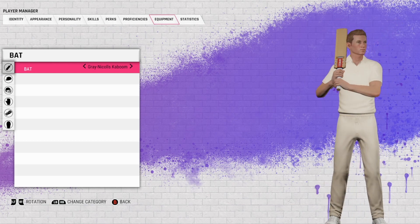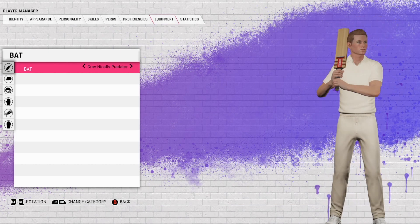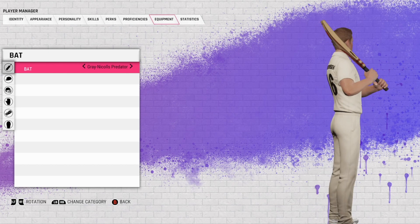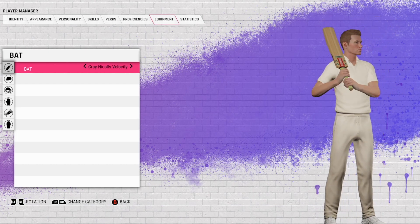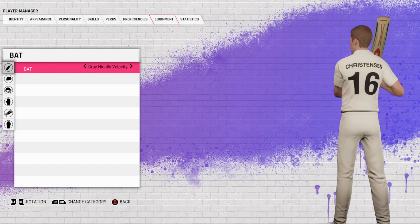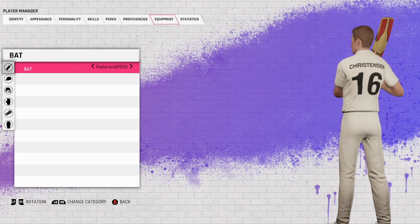The Gray Nicolls Atomic — nice. The Gray Nicolls Kaboom — one of Warner's favorites before he jumped over to DSC, which are in the game as well. The Predator, Gray Nicolls Velocity — let me know in the comments below which one you guys are keen for in career mode.